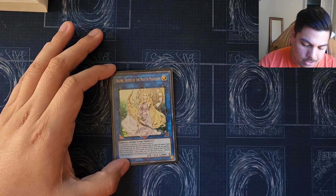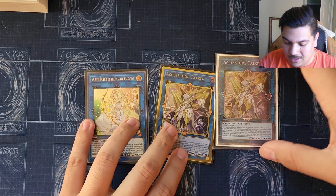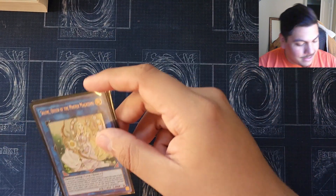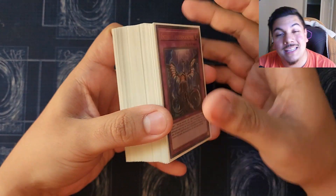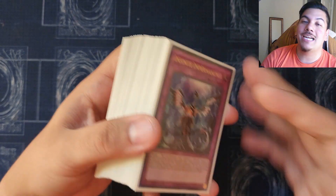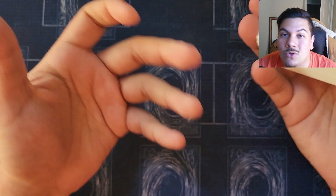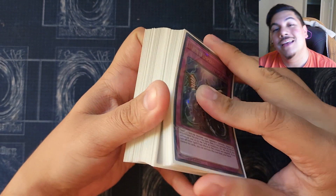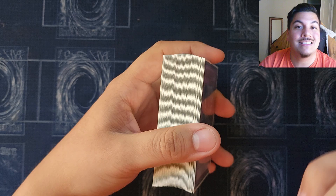We also have Selene, Queen of Master Magicians, and Access Code Talker to be able to OTK your opponent. We actually pulled a starlight Access Code — look at this beauty! Anyway, let me know what you guys think about Sky Striker in the comments. Do you agree that Sky Striker should only be a going-second strategy, or do you think it can go first? Like and subscribe — I've got many more deck profiles coming up, including Galaxy Eyes for the brand new support. If there are any decks you want to see, leave them in the comments, and I'll see you guys in the next one.